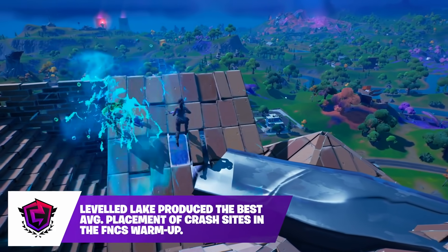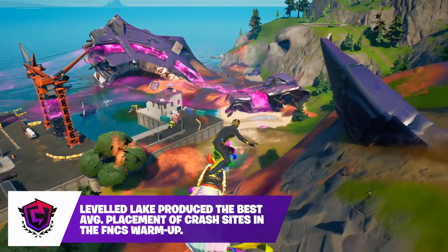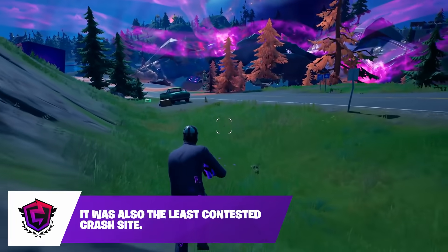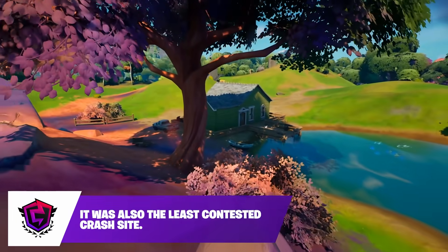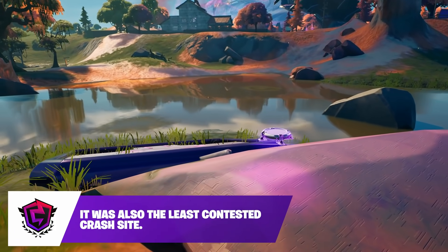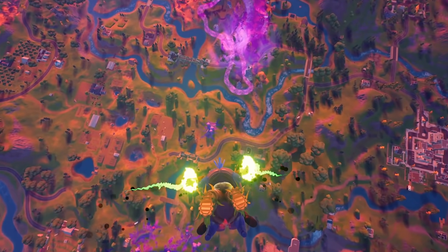These POIs are some of the most sought after on the entire map, and now there's more players dropping around them and rotating into them. For example, previously the teams landing Believer Beach, Holly Hedges and Boney Burbs always had a difficult time getting Storm Surge on each other because there were top level teams landing there uncontested on most regions.